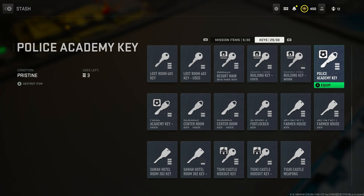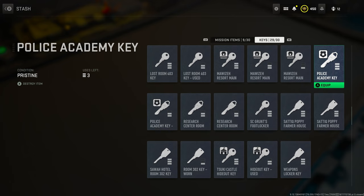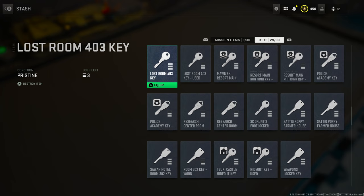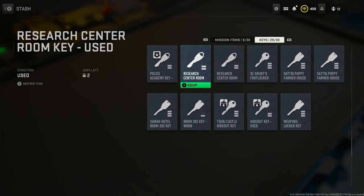The police academy key is one to pay close attention to. If you find this key, it is imperative that it has at least two uses — but ideally you want three uses, because there are three different rooms in the police station that require this key. If you only find one with two uses, work your way from the left side to the right, since the rightmost room can theoretically be accessed through the window. If you have multiple keys with one or two uses, bring them together.